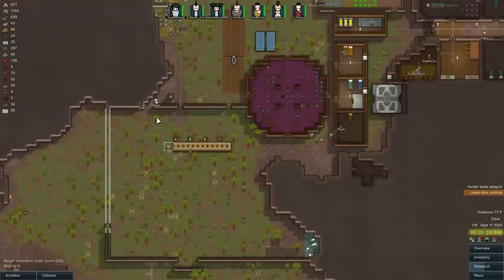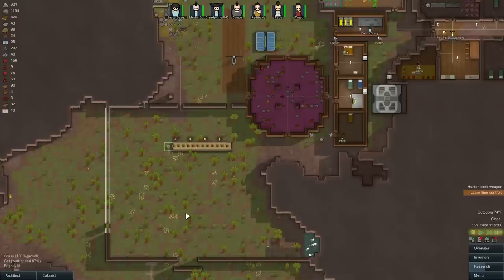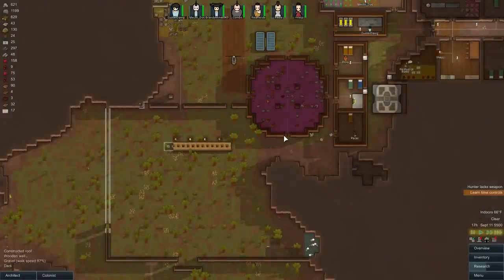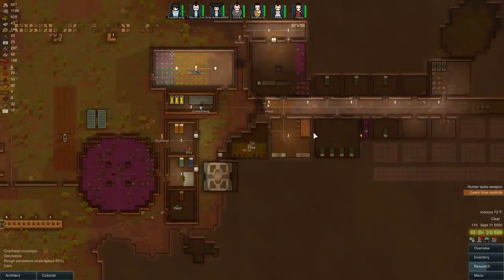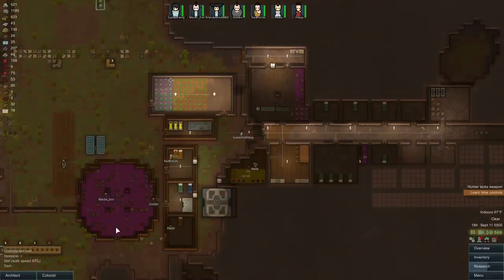I don't know if putting a wall behind the turrets is a good idea, because once enemies run behind this wall the turrets can't shoot them. But maybe we'll see — when it's all said and done it won't be a big deal. I'm going through a lot of food here.